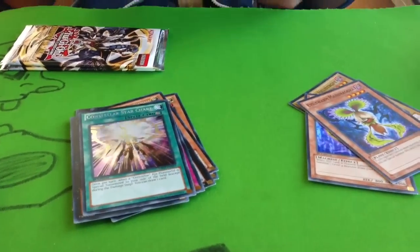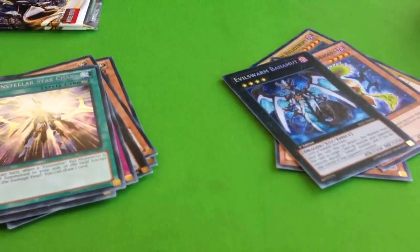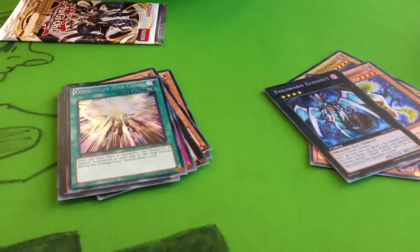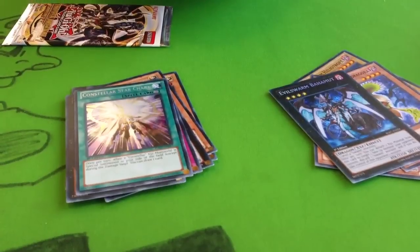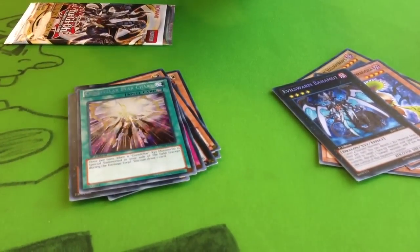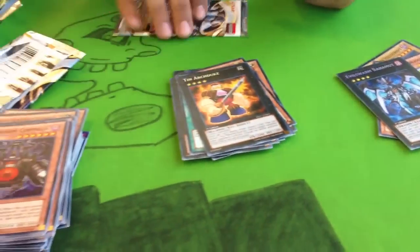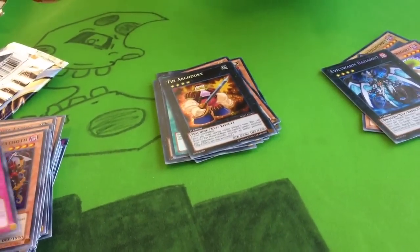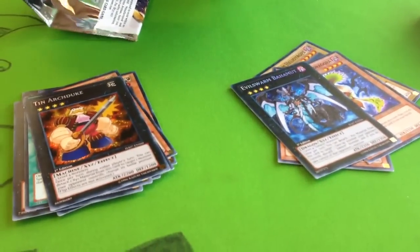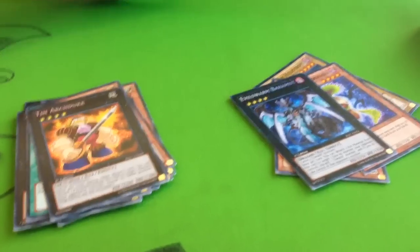Caster is the super rare and Thunderbird is the rabbit guy, right? Yeah, he's a secret. And do you need some more of those too? I might need one more Thunderbird, just because two is good, but I don't need the third one. So you're mainly hoping for Casters in this box. Yeah, surprisingly they're hard to pull. And you're moving on to the second half now, right? Yeah.